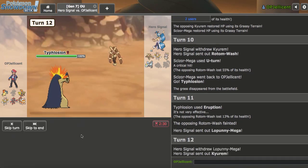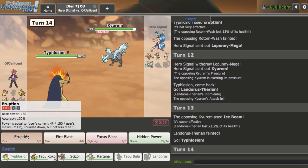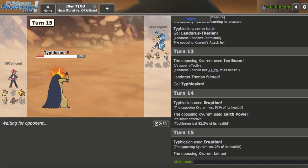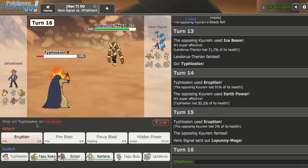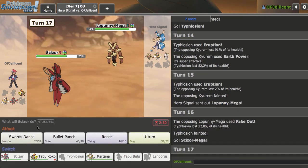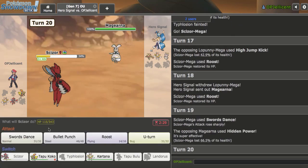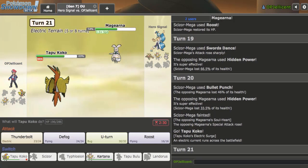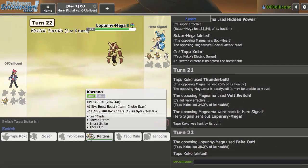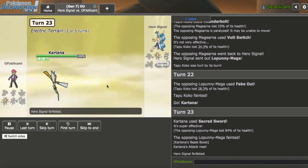I can bring out Typhlosion and throw off another Eruption, getting rid of Rotom. Lopunny has to come back. Landorus is not a bad play — the Kyurem double doesn't matter. I'll always Earthquake to prevent a sub. They knock me out — I'll get another kill with my Typhlosion, just go for Eruption. It didn't OHKO — I should have gone for Fire Blast. I'm really surprised that lived. I'll just sack this mon off. Scizor comes in — I'll just Roost up. Magearna comes in, I SD up. Once I get damage on it, Sacred Sword is going to win the game. I go for a Thunderbolt, do the damage I need for Sacred Sword, and I think their Kartana cannot knock me out with Scarf Sacred Sword. I'm able to go ahead and win that game — it got super scary, lots of hax, but we get more points.